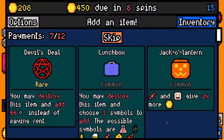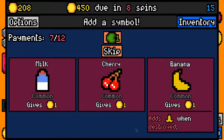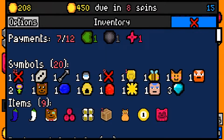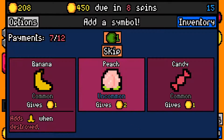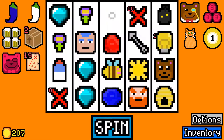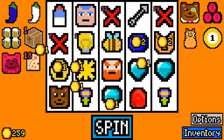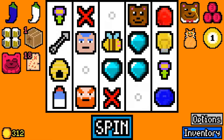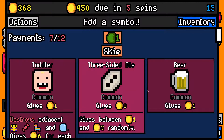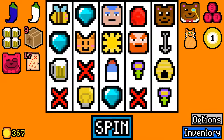450 now due in eight spins. I'll take the hex tedium. I will take a lunchbox — devil's deal might save us but I'll take a lunchbox instead. 20 symbols. Is it worth taking a milk for the cat? I'll take the milk for the cat. I will skip this though and I'll take a white fruit. Let's remove the three-sided dice. Treasure map, that's okay — let's skip. We should be making the next rent payment without too much trouble. Take a beer for the dwarf and another beer for the dwarf.